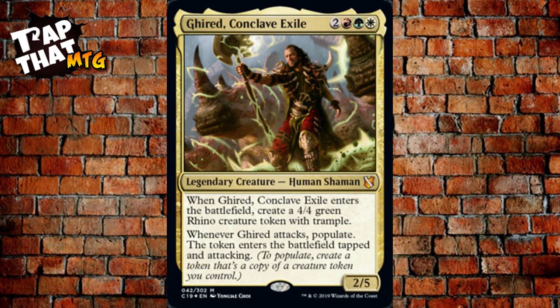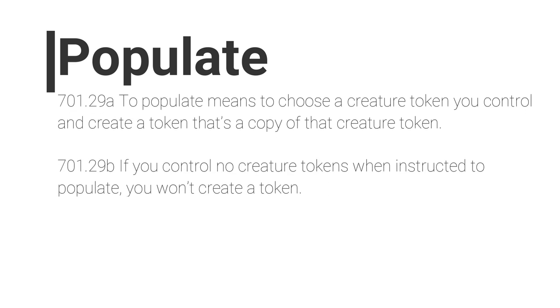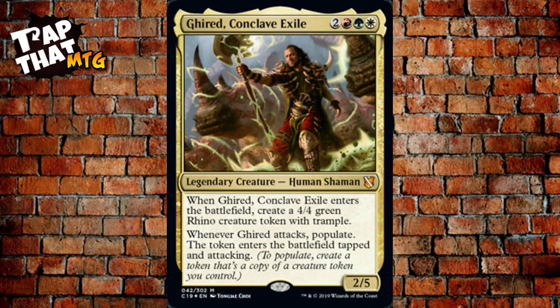This is a great opportunity to talk about our first rules reminder: populate. To populate, you create a creature token that's a copy of a creature token you control. The important thing to remember is that if there are no creature tokens on the battlefield, you cannot populate — similar to proliferate, if you have no counters you can't proliferate. However, this commander comes with his own token when he enters the battlefield.